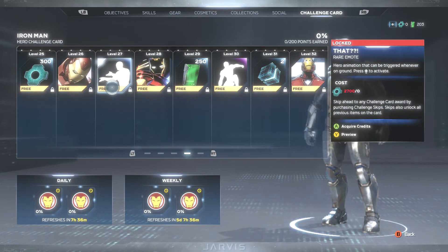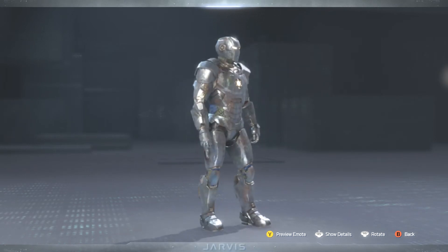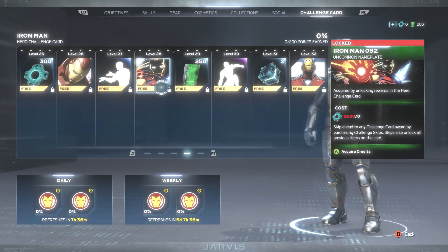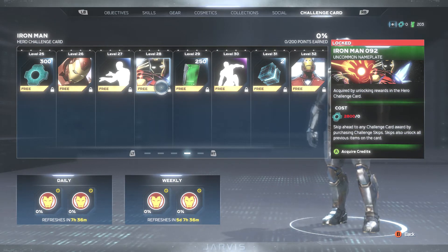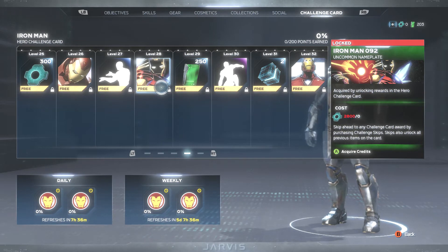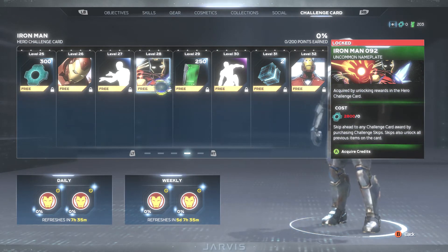Next up, we have a Rare Emote — let's go ahead and look at that. No pun intended. Like, "That's really?" So I guess if your partner does something stupid, you can be like, "Really? That's it? You really doing that, bro? Out of all the stuff you could have done, you're really doing that?" Then we have another uncommon nameplate — this one's looking cool. Looks like Iron Man in space, about to burn somebody or shoot somebody in the face. The shadows look cool and the contrast between the black and the other prominent colors like the red and yellow — definitely digging that a lot.